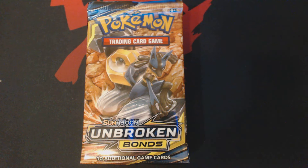Hey now, welcome back Pokemon Trainers. This is your friendly neighborhood Bullittos, and today we're going to be cracking open 9 booster packs of the Pokemon Trading Card Game set Sun and Moon Unbroken Bonds. 2, 4, 6, 8, 9 booster packs — let's start cracking these things open and see what we get inside.